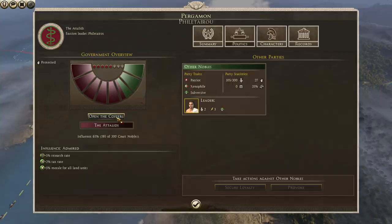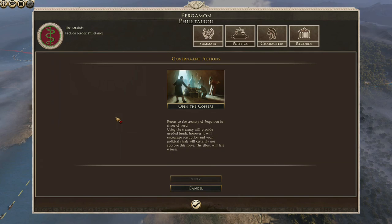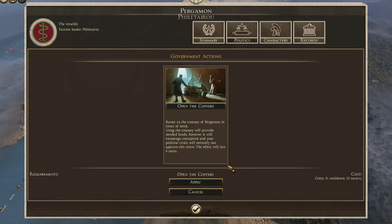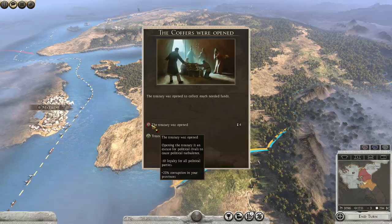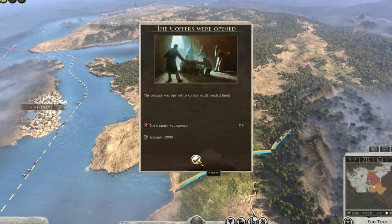Each faction has a unique government action that it can activate, a mechanic pulled right from Rise of the Republic and retooled to fit the setting of the mod. For example, Bithynia can promote Hellenism in its territories, which increases wealth from culture, increases research, and public order, at the expense of Hellenic influence in its regions. These mechanics come with significant downsides, so you'll want to use them judiciously.